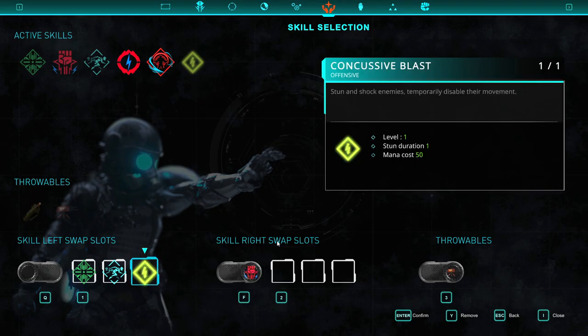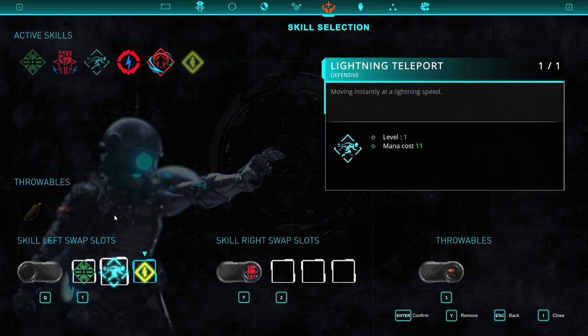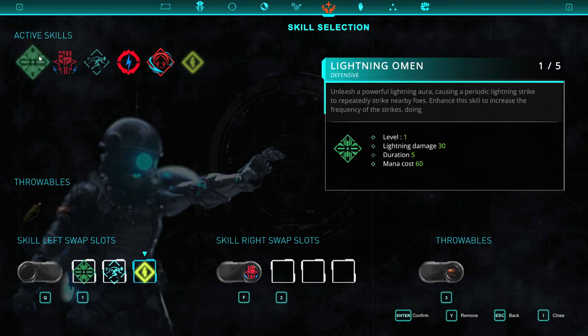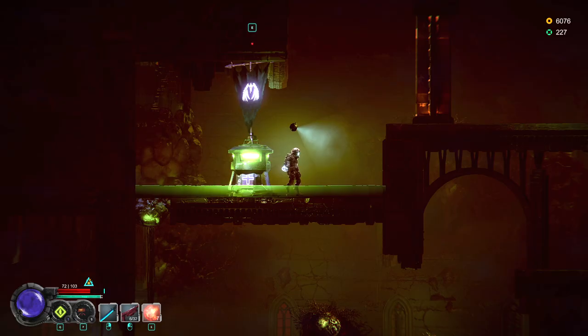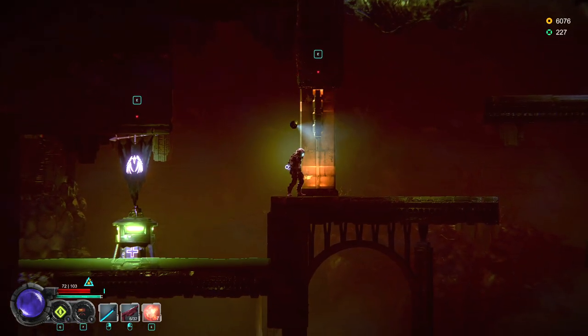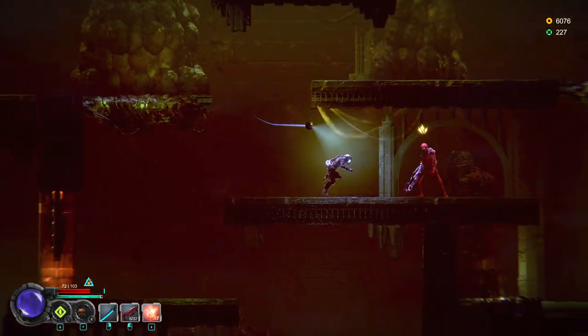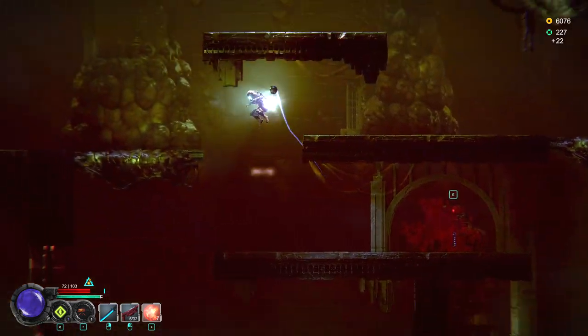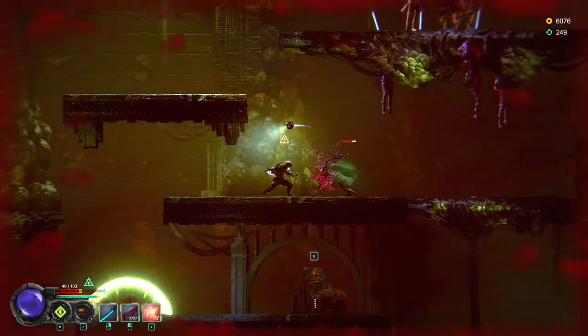We've got abilities and stuff we can swap out over here. As you accumulate abilities, they get added into this menu. This menu also takes a second to figure out — you can't click and drag things to the hotbar where you want them; you've got to click on the slot, then click on that. Once again, one of those things that's not fully explained. You just kind of have to figure out the little weirdnesses and intricacies of the UI as you play.